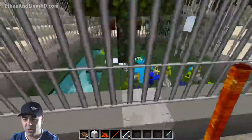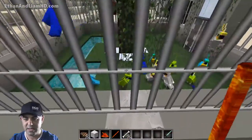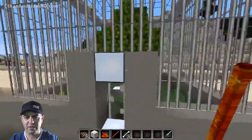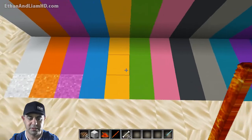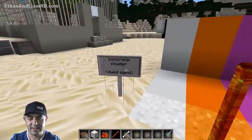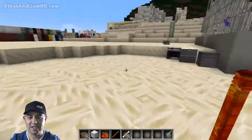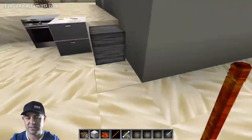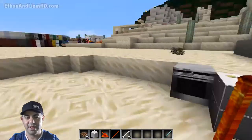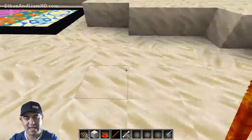I wonder if they changed the parrots — no, the parrots look the same, that's too new I would think. Concrete still looks like concrete for the most part. Signs look cool — look at that, that does look pretty sick. I like some aspects of this — the chest, the GUI looks pretty interesting — but some of it I don't really care for.